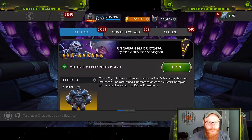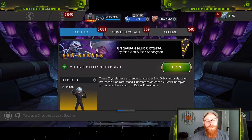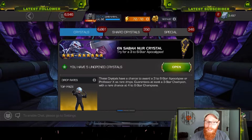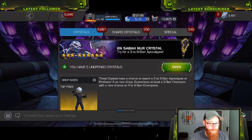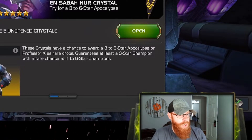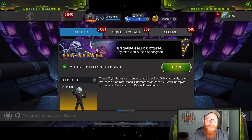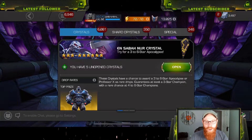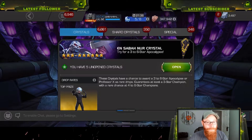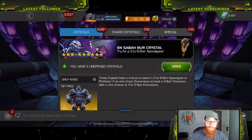Hey, what's up? We're back with another crystal opening, but this time we are opening up five of these early access bundle crystals for Apocalypse — the En-Saba-Ner crystal. We're doing this a little bit different this time: we're going to pop every crystal that we open. We have at least three five-stars, we have these five crystals, and hopefully we'll also have a six-star crystal to open by the end of it. So let's jump right in.